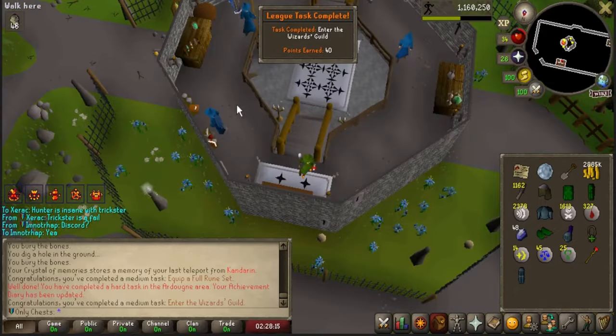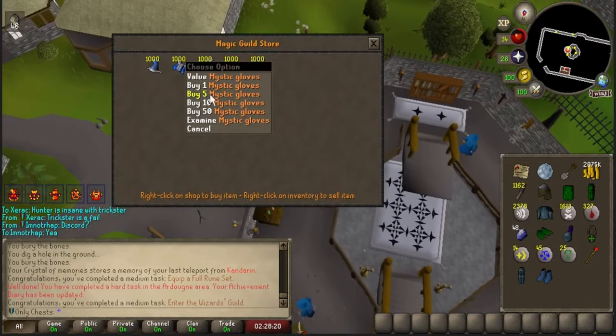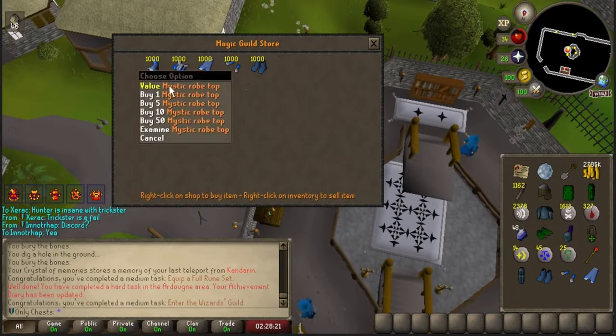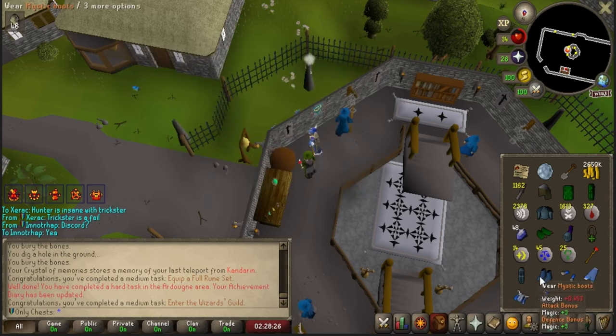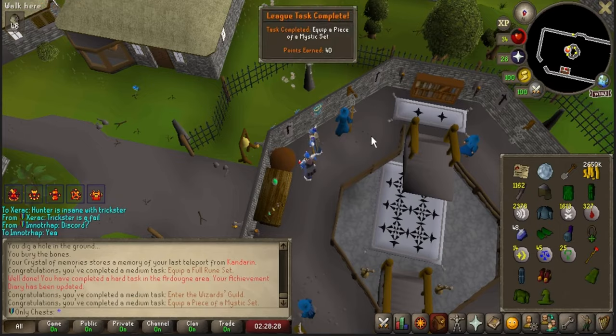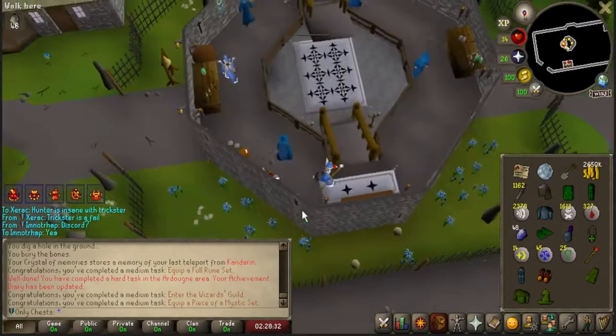I'm going to come up here and buy some mystic — I don't know if it's a task, but we'll keep the clip going just in case. I'll buy one of everything and equip it. It might be just for one piece — yeah, just a piece, 40 points. Alright, so that was all 120 points done. Just got done catching 200 Implings — a lot of the ones that I caught were Eclectic Implings, 154 of them.